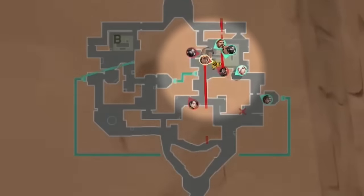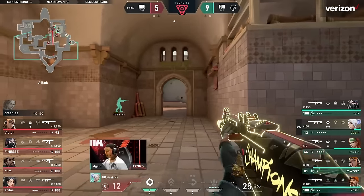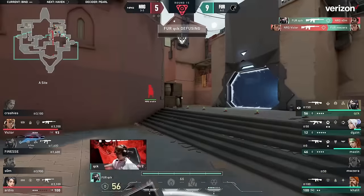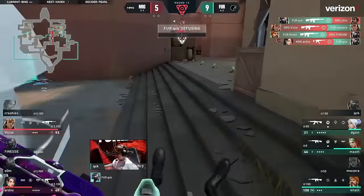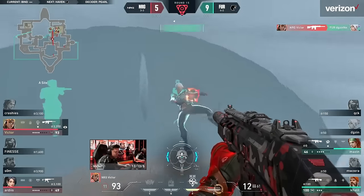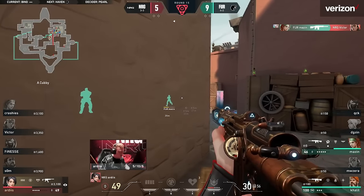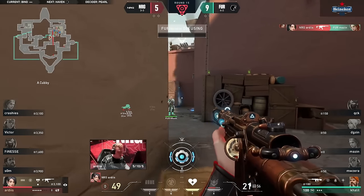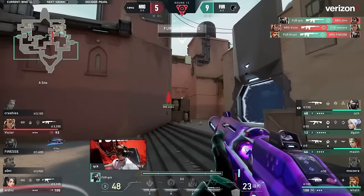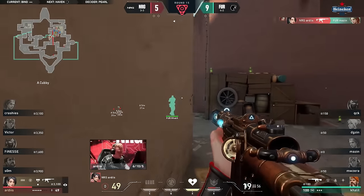Now it's time for the retake — Mazine kicks it off by taking the teleporter and snuffing out Crashies, but the attackers are still in strong post-plant positions. Energy are at a disadvantage — they're finding it onto the spike, two left alive for Energy: Artist and Victor. It's a 2v3. Victor goes inside the cloud, gets the big kill, but gets traded off by Madzine. Artist on a 2v1 makes it twice — he absolutely beams three different people with his Specter, securing round 15 for Energy and the comeback is on.